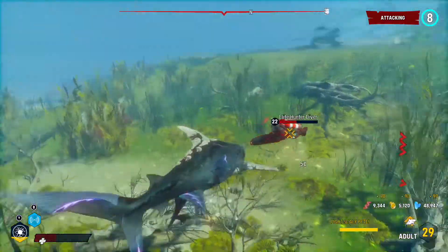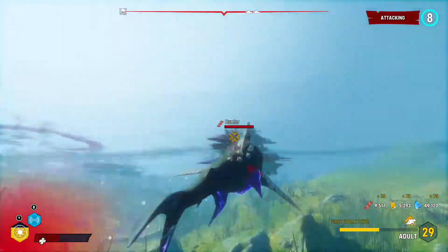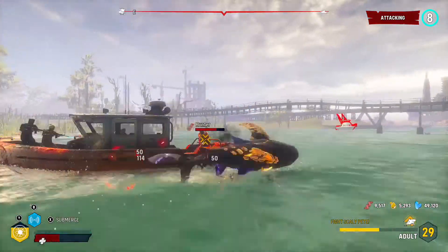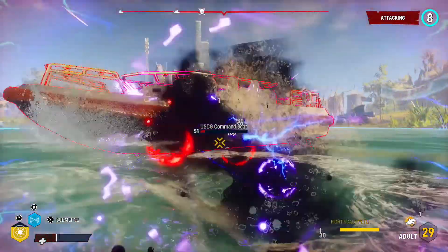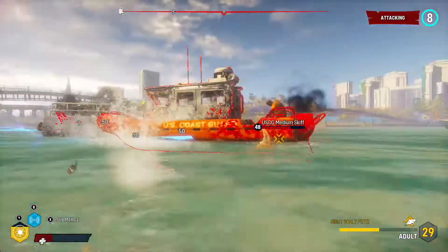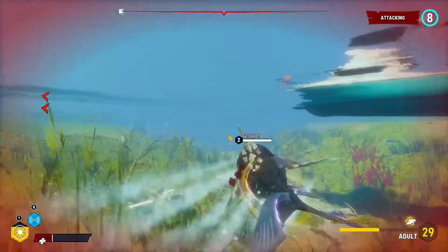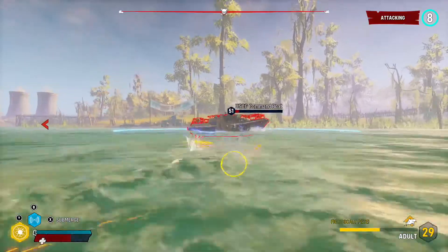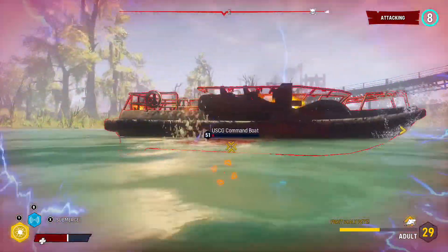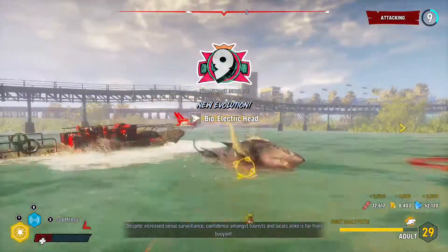Maximizing damage to hunting boats is key to survival and the fastest way of dispatching hunters and unlocking the bioelectric mutation set. What I like to do is equip the bone fins, which turns my shark into a spinning bone blade of distraction. You can do damage to boats by spamming the right bumper on the Xbox controller and R1 on the PS4 controller, which is used to dodge attacks.